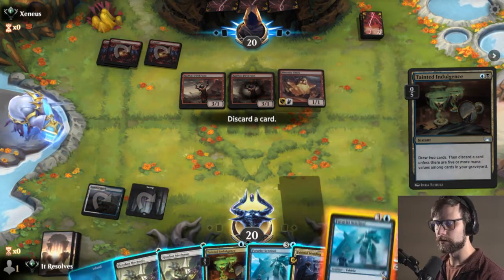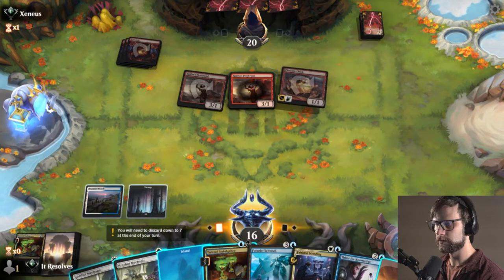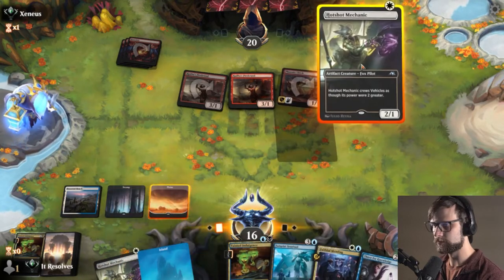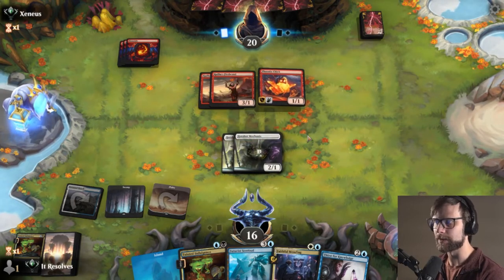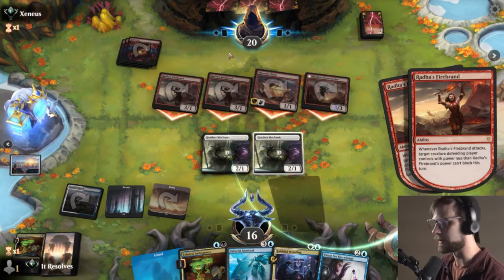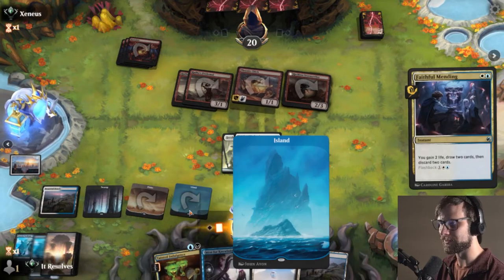We do have that Faithful Mending - technically we could have played that instead just to gain a couple points of life, but this is okay, especially given we don't have more than one card we actually want to get rid of. Not a great hit, for sure. We don't have a Grease Fang, so I think we just double drop Hotshot Mechanics. It's a bit of a hedge play because now at the very least we're gonna require them to have some burn spells. These Firebrands are so good - absolutely gorgeous start from the Mono Red deck.